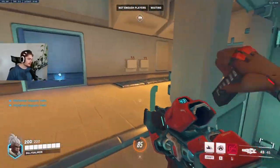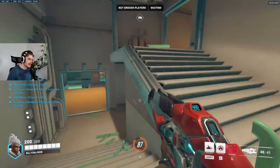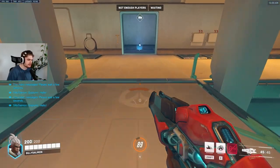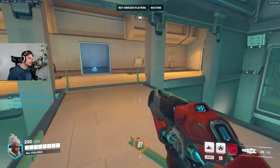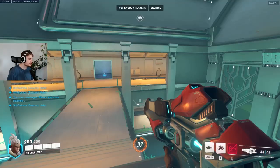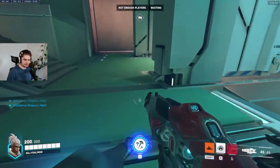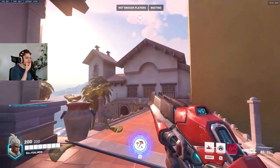That's pretty much it for Dorado. Key points: positioning and high ground, challenge the enemy long-range hitscan characters — if you do that you relieve your tank from a lot of pressure, and if your tank has less pressure he has an easier time winning the tank duel. If you win the tank duel you have a very good chance of winning the fight. Stay on high ground, challenge hitscans, and out-position the enemy. I'll be doing more of these on different maps in the future, focusing on long-range DPS. We'll start with Dorado and do more in the future.